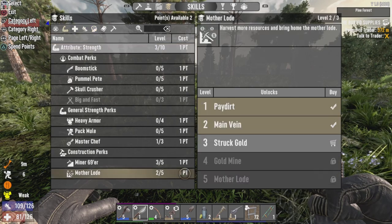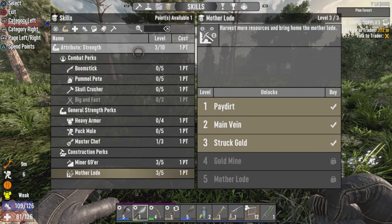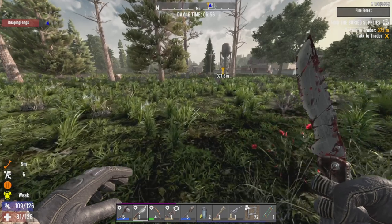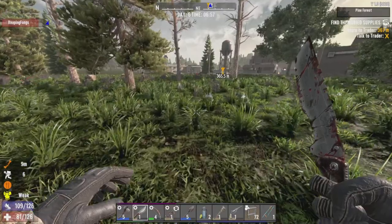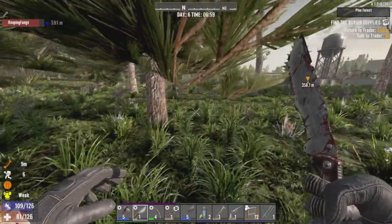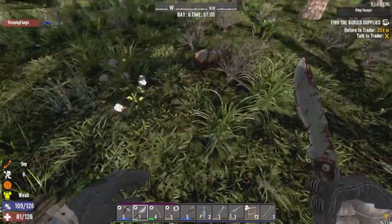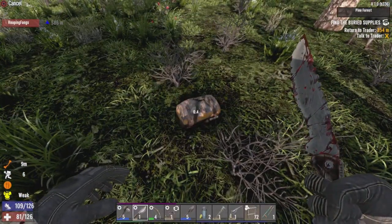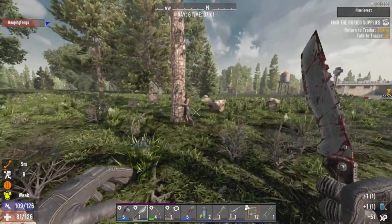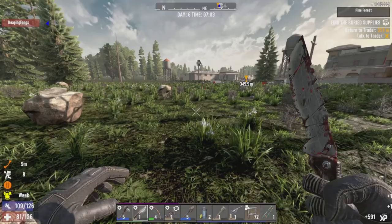Got a couple more points to invest. I'll actually go into Motherload level 3, then go up to Strength level 5 for Meyer Sixty Niner, and Motherload level 4 just to get even more resources going. And I got a modification. There we go, take care of you.